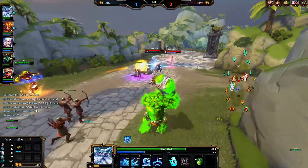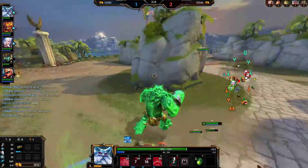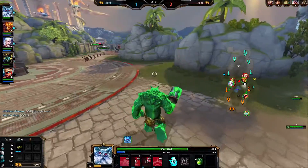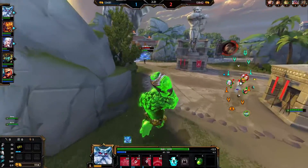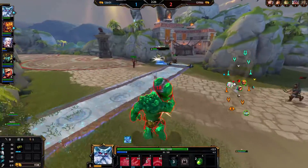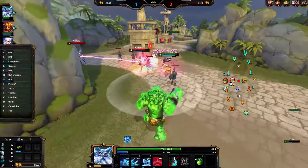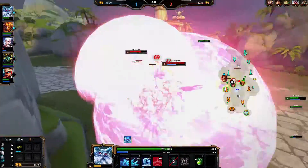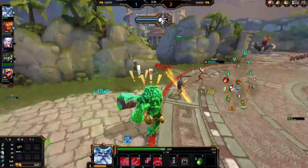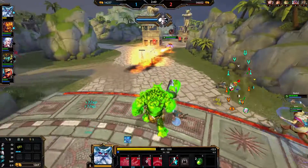Nemesis's ultimate also does a percentage of your current health, so the more health I have, the more damage I take — which makes sense. The execute from Ao Kuang is also percentage-based, I think 30%, which in my case with 4000 HP is still about 1200 HP that can execute me. Nice pull by the Sylvanas — well done, not enough to finish it off though.